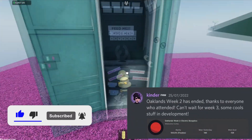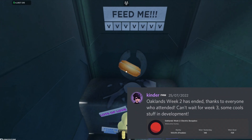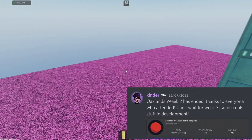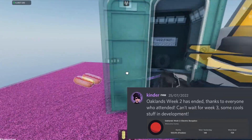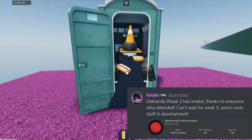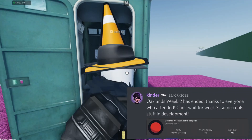Oakland's testing week two has ended — thanks to everyone who attended, can't wait for week three, got some cool stuff in development. There's an image of the Oakland's week two 'Electric Boogaloo — Welcome Home' badge. One was obtained yesterday, 146 total, ever one is 729, and it is 100% a freebie.